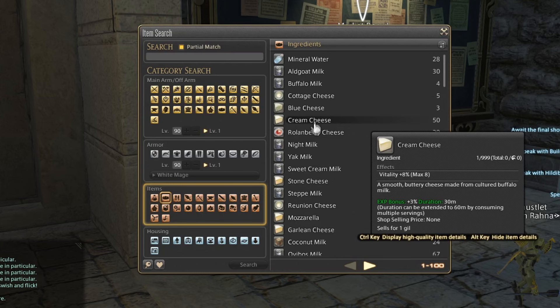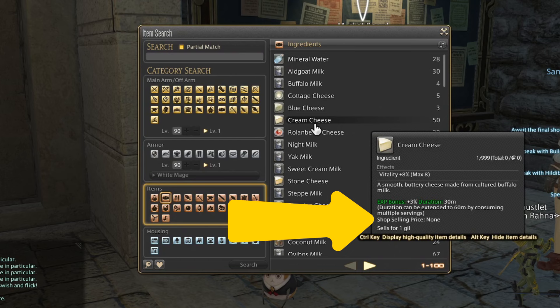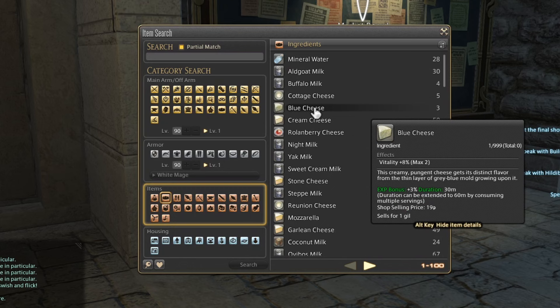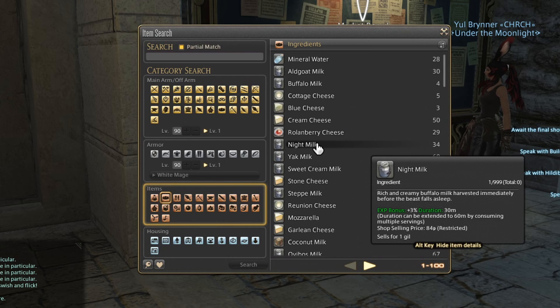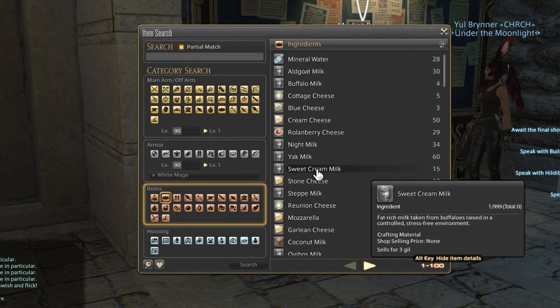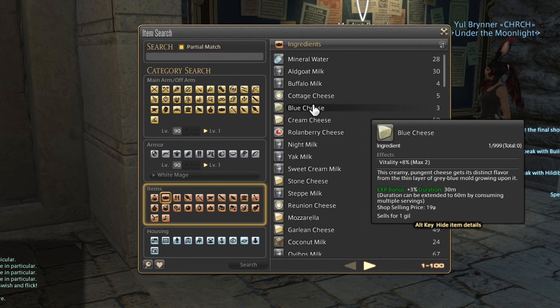It's important to distinguish between 'sells for' and 'shop selling price'. 'Sells for one gill' means if I sold the item to an NPC, that's how much I'd make — it doesn't mean they'll sell it to me at that price. You can go through items and see: we can buy blue cheese from an NPC, we can't buy rolland berry cheese, night milk is restricted, we can buy yak milk but not sweet cream milk — all without spending an extortionate amount on the market board, which I've definitely done before.